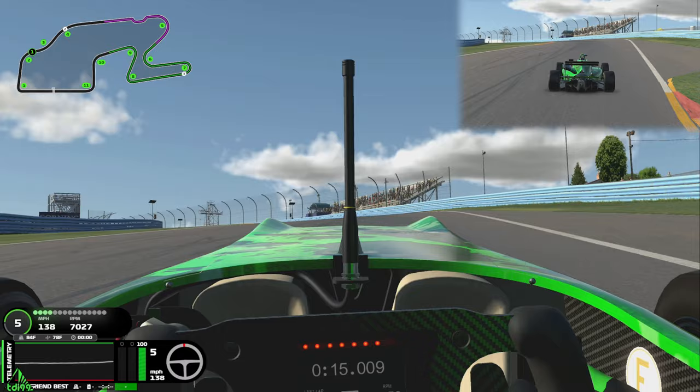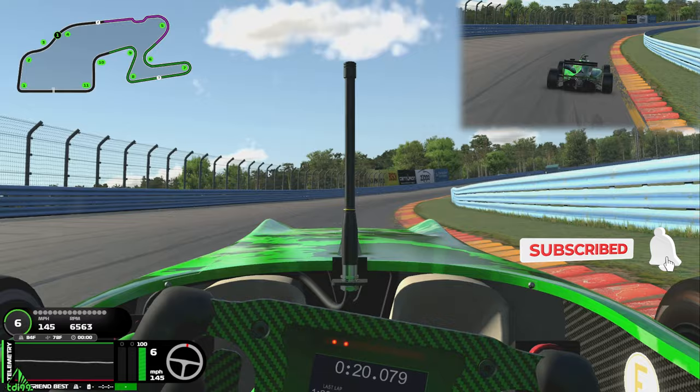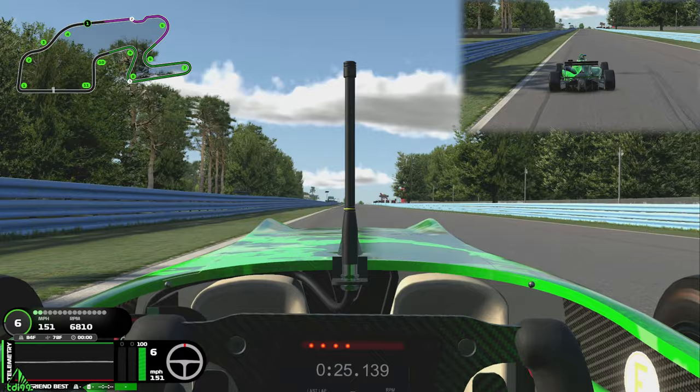We're getting onto the back straight and it is a huge full-throttle zone, which shows you how important Turn 1 is — so make sure you get it right. We do have a bus stop chicane coming up, and around the 200-metre board we start turning.